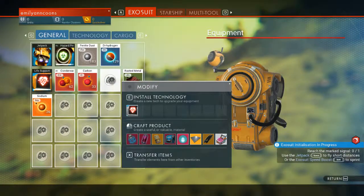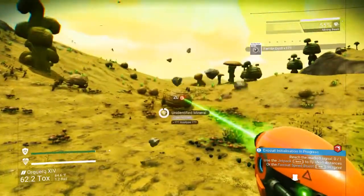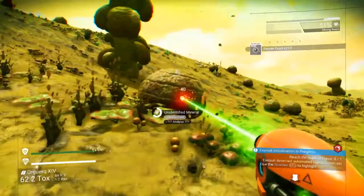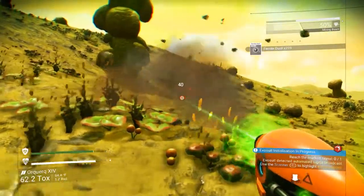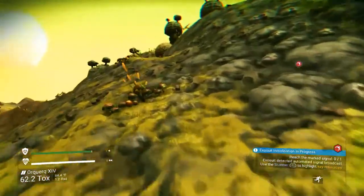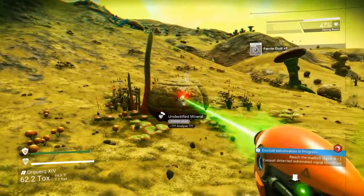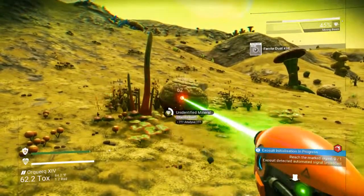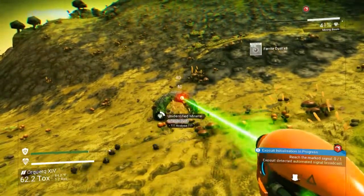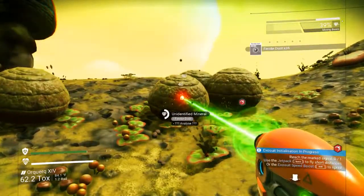I just got more ferrite dust here, which I'm mining because I know I'll need it. I'm going to need a lot of ferrite dust if I want to build a base, but that will come later. For now our main thing is we need to get up here to the starship. I'm just going to sit here and mine some ferrite dust because I know I need it.